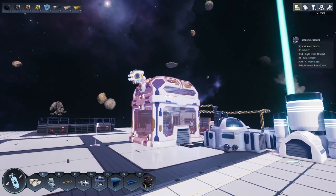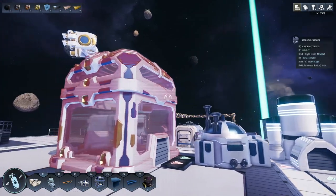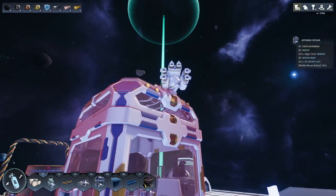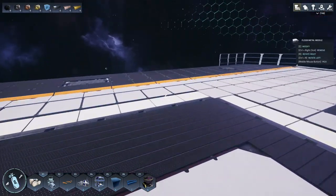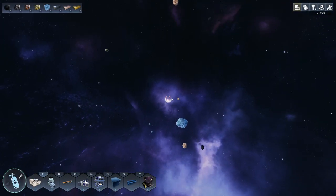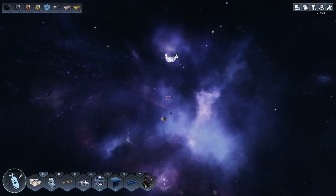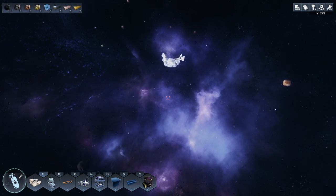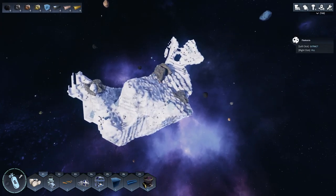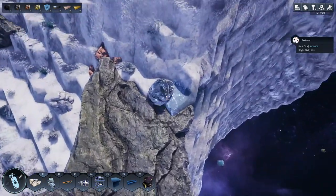I think we're going to call this episode here. I'll do a little bit of work off camera, get up some resources, and then we'll continue on the next one. Thanks so much for watching — hope you enjoyed it! Before we go though, we're actually going to go check out that glacier downstairs. I should be able to make it — let's turn the jetpack off. Yeah, we've got plenty of O2 to make it. This brings us up to whatever this is and it looks like it has a lot of stone on it.